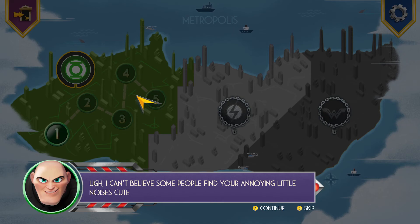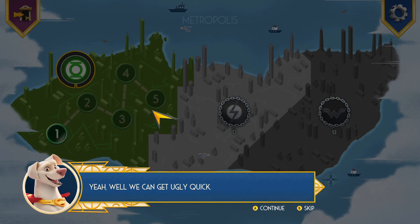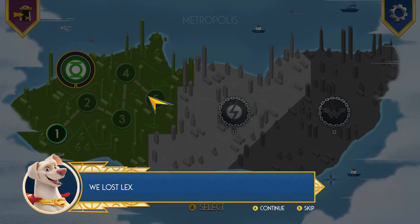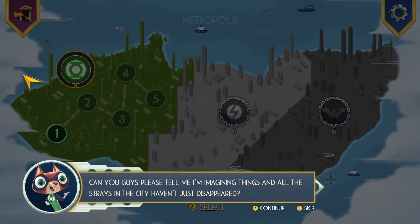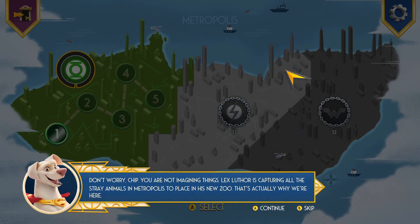I can't believe some people find your annoying little noises cute. Well, we can get ugly quick. I should be going — I'm very busy with the whole zoo business. There's a lot going on. Ace, you come with me. PB and Merton, you two split up and secure the rest of the city while we go after Lex. We lost Lex. Oh well, that was fast. But we found Chip. All the streets in the city haven't just disappeared — Lex Luthor is capturing all the stray animals in Metropolis to place in his new zoo.